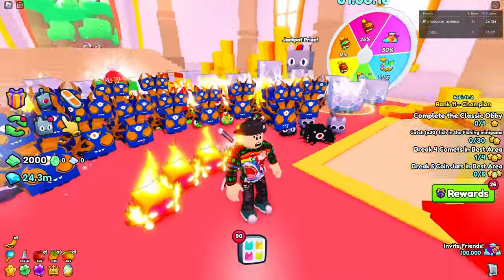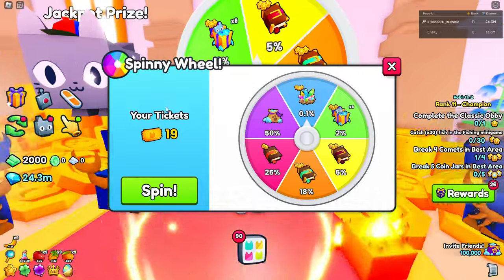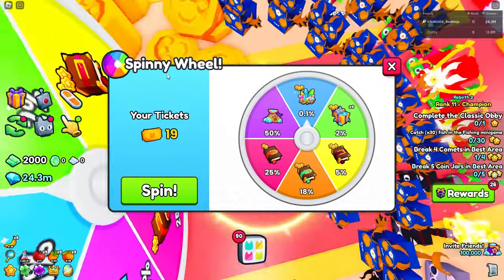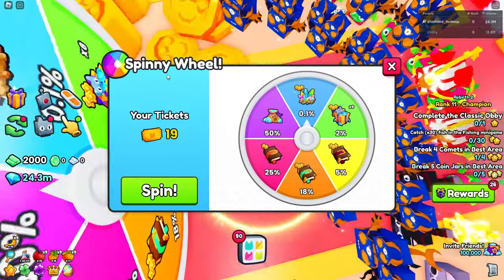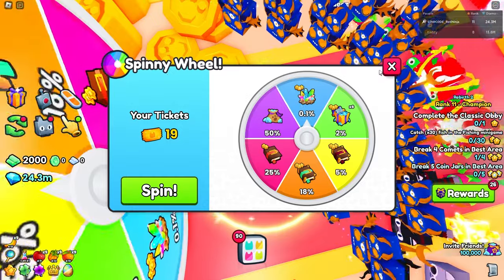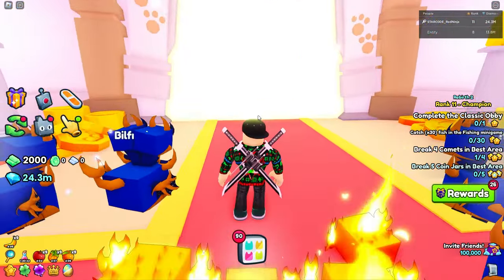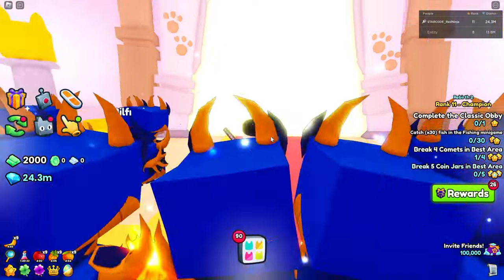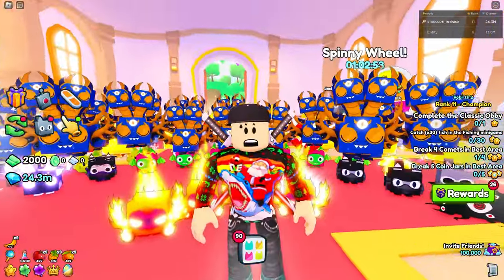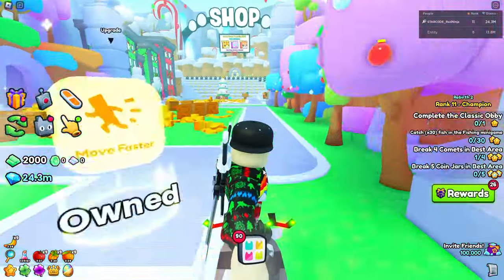As far as the propeller cat goes, you need spinning wheel tickets. You actually get a spinning wheel ticket every single day just by logging in. If you have an alt account, you can transfer tickets over. You can also save them up, or go into the trading plaza and buy spinning wheel tickets — they go for roughly 25,000 to 50,000 each.